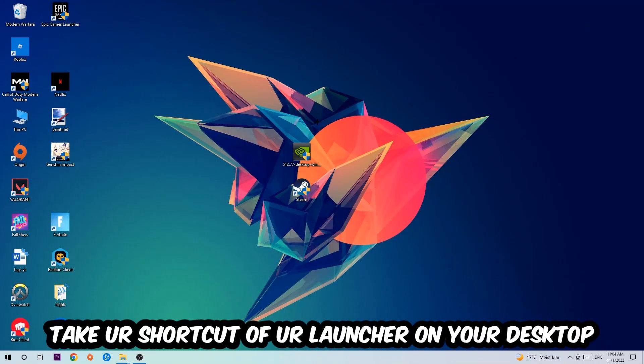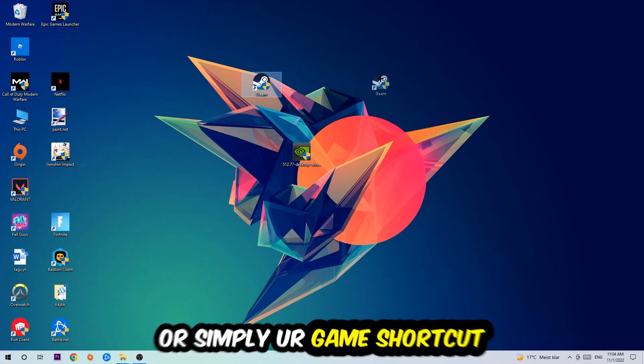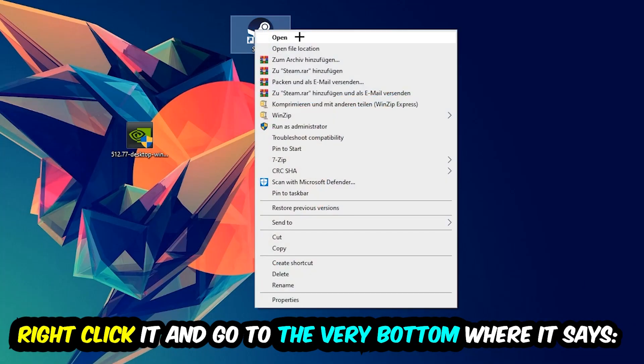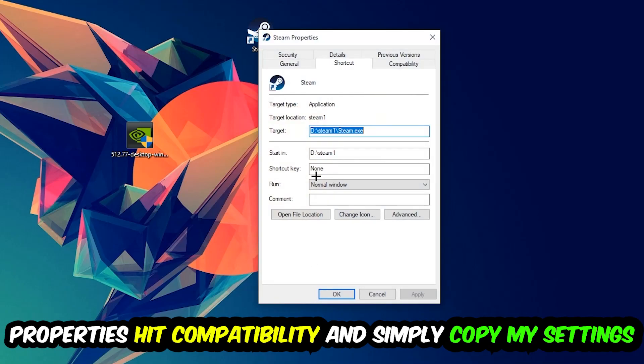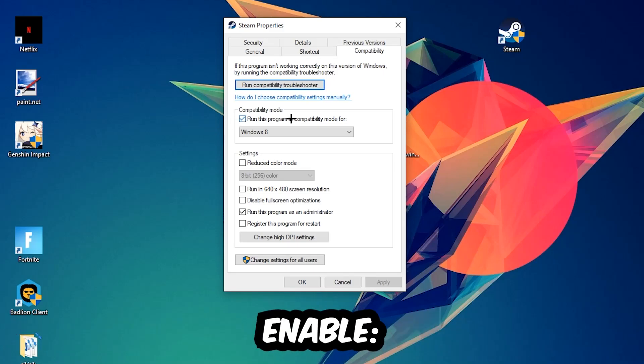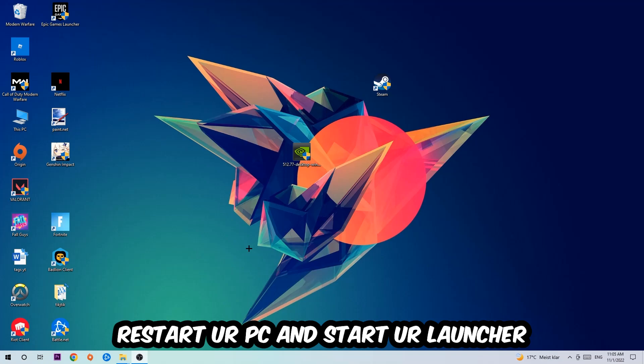The next step is to take your game shortcut from Steam or your desktop, right-click it, and go to Properties. Hit Compatibility and copy these settings: enable Run this program in compatibility mode and select Windows 8, disable full-screen optimizations, and enable Run this program as an administrator. Hit Apply and OK. I would personally recommend restarting your PC afterwards. Once restored, you should be able to see the little administrator symbol on your shortcut.